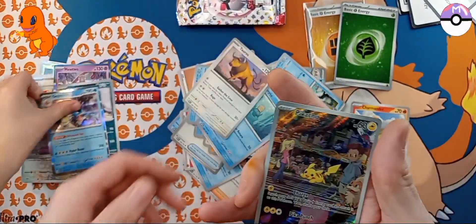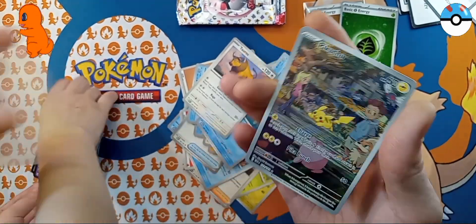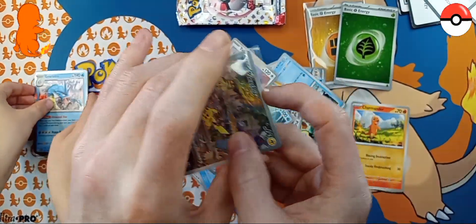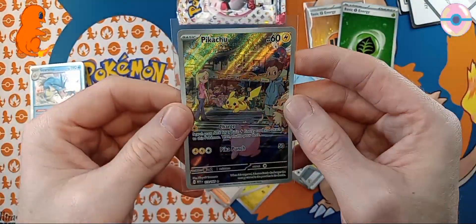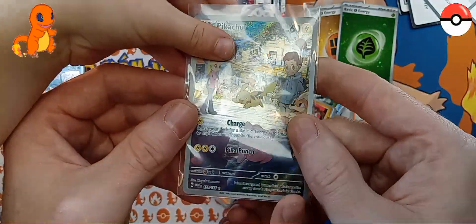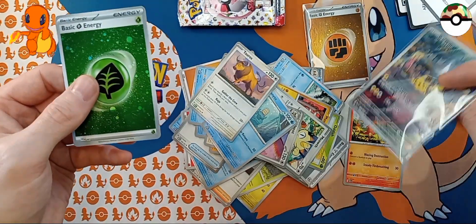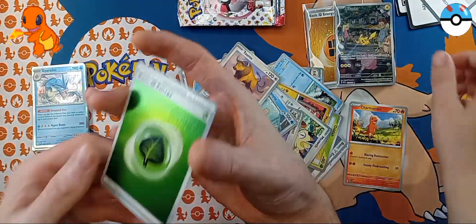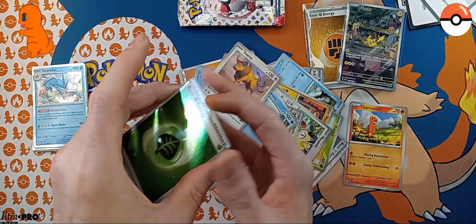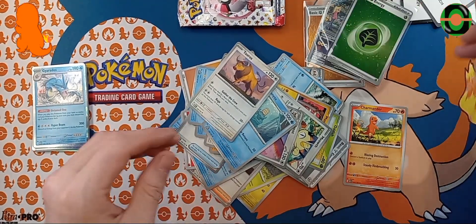There we go. We got one — we got a pole. And it's one that we need. That is gorgeous. Wow. Oh no, you just dropped Pikachu. Poor Pikachu. Let's get this grass energy in here too. You gave Pikachu a pet? Alright. This is a mess here.